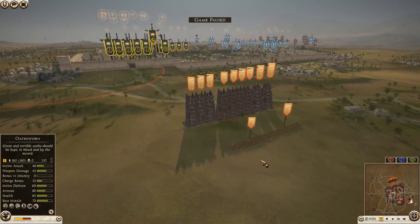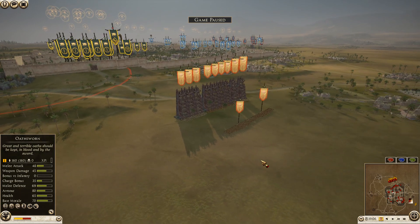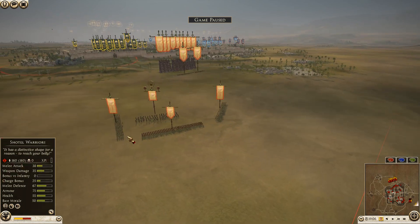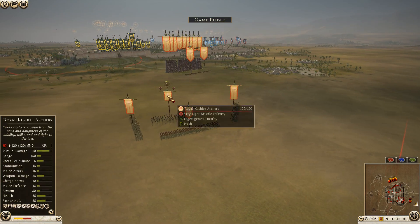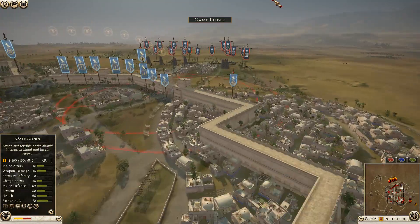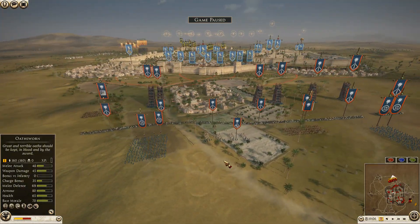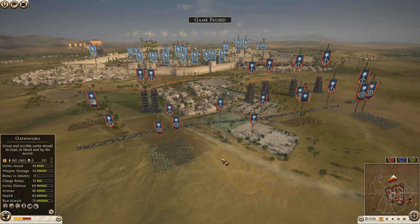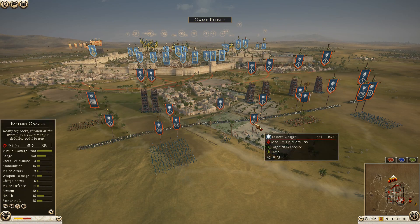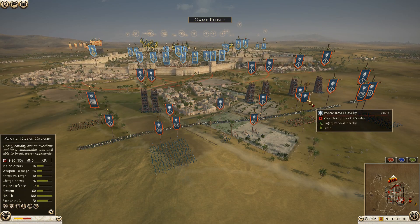We start off here with Kush, commanded by Sia. Sia is bringing five units of Kushite slave infantry, seven Shotel warriors, and way back over here two more units of armored Shotel warriors, and only one unit of royal Kushite archers - that's his general. Moving over to Pontus, Carlos is bringing seven units of Pontic swordsmen, six hillmen, four units of eastern onagers, four units of eastern archers, one unit of eastern onager, and two units of Ptolemaic cavalry, one being his general.